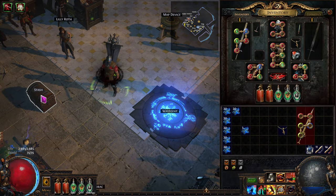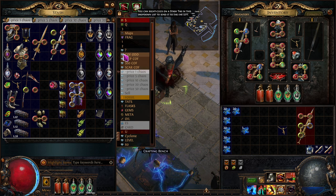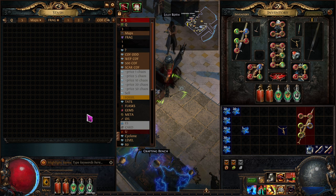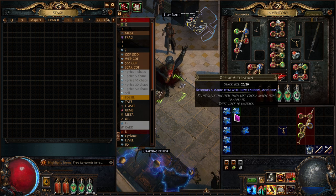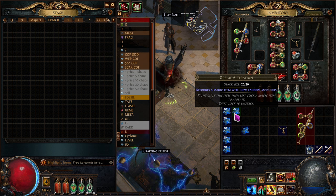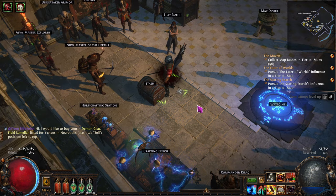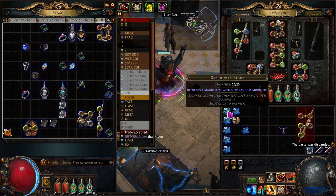We've been ID'ing and vendoring off all those rare items. I had a full quad tab of rares we'd been picking up off the ground. I ID'd them all — we have 120 of these to sell. I can get one chaos for every three, so we're going to our sell tab and do this trade real quick.